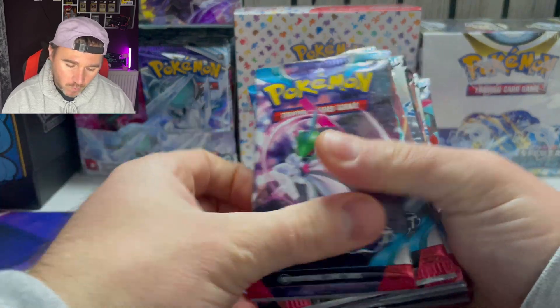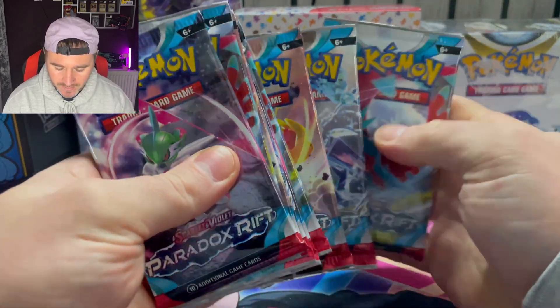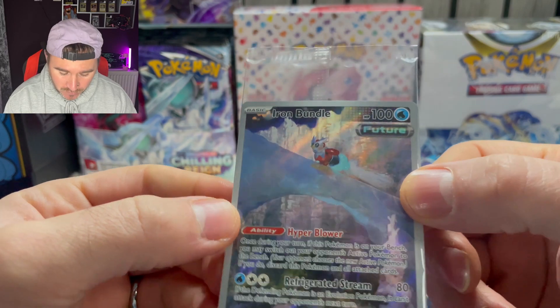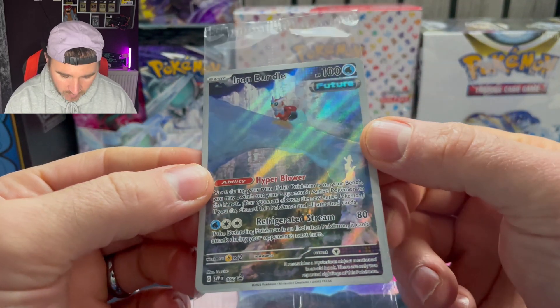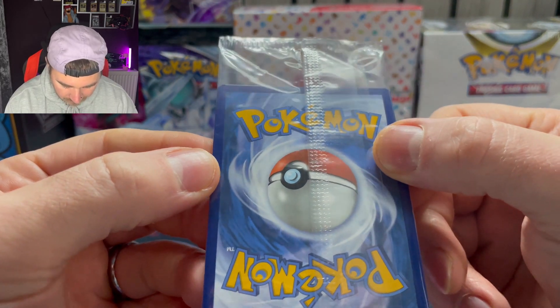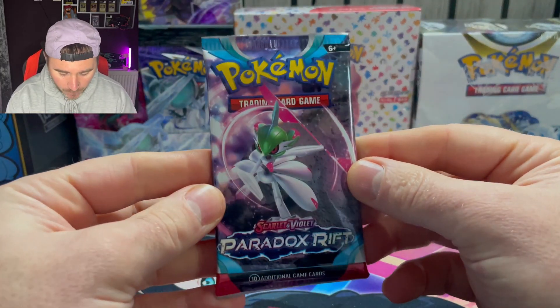Let's count the packs and make sure we haven't been scammed — one, two, three, four, five, six, seven, eight, nine. So nine packs of Paradox Rift. This is one of the better promos I've actually got from an ETB — the other ones are like really off-center and hooked poorly as well, but this one is a nice one.